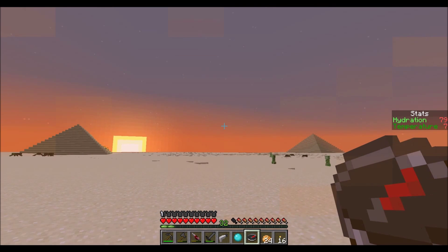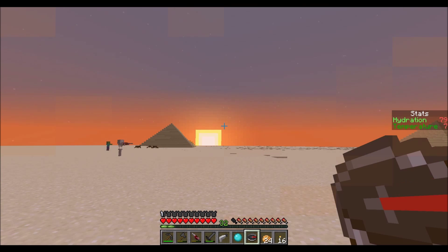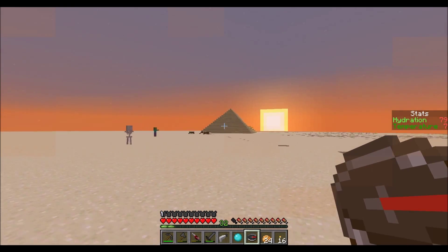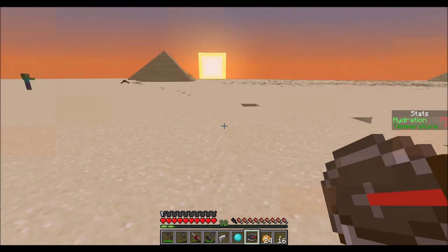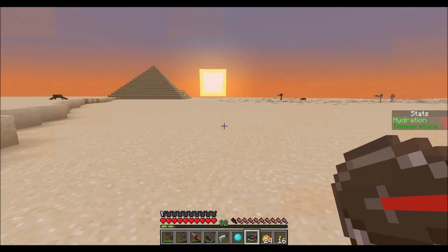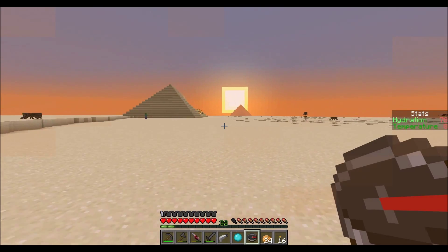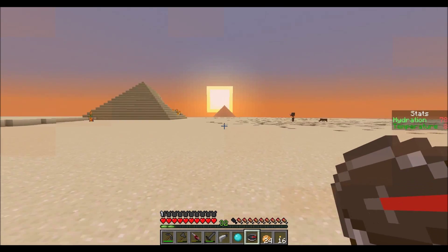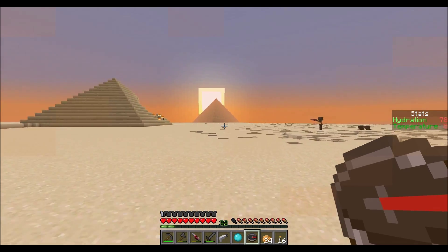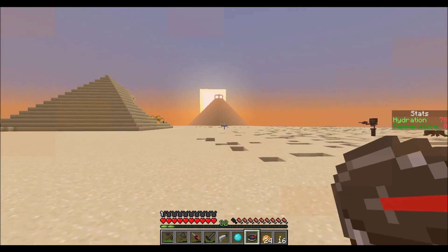Hello and welcome back to another episode of Planetary Confinement: Dunes. As the sun is rising in the east, we make our way over to those pyramids and check them out. There's more than two — at least three. Oh, that's a big one, and it's a different design.